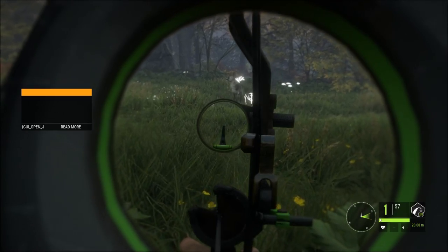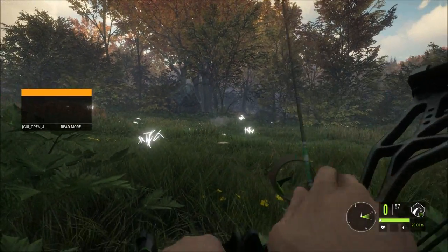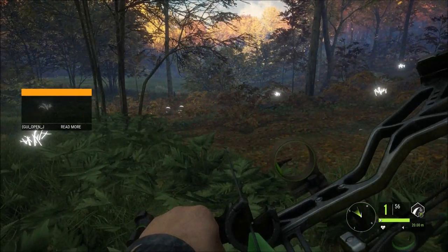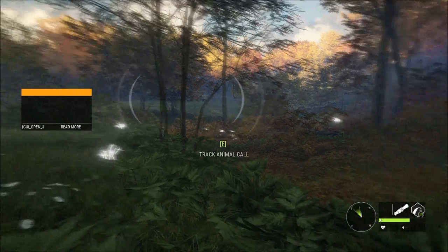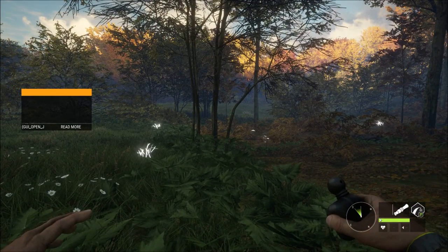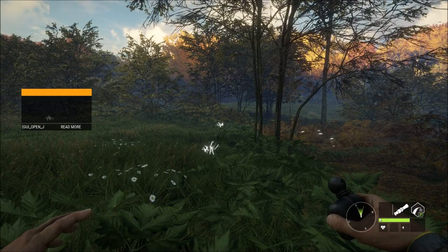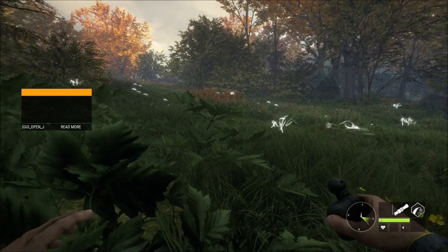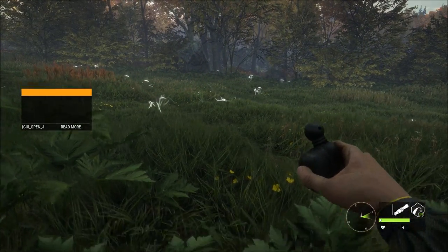There we go - it's that little male again. We'll get him. Got him this time and spooked the other one. There's another one out there calling, so I'm just going to stay here and drop some more calls. This turned out okay. A bit of practice with this new Razorback bow, which seems pretty good. I'm really enjoying it - it seems a lot better than the other bow. It is very accurate. It seems pretty cool.